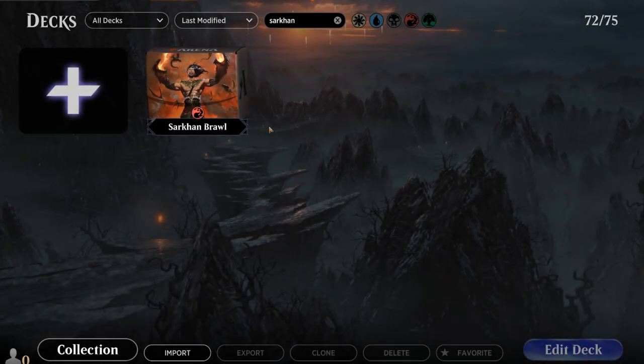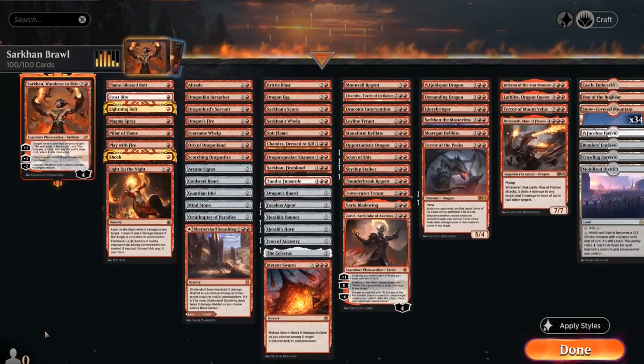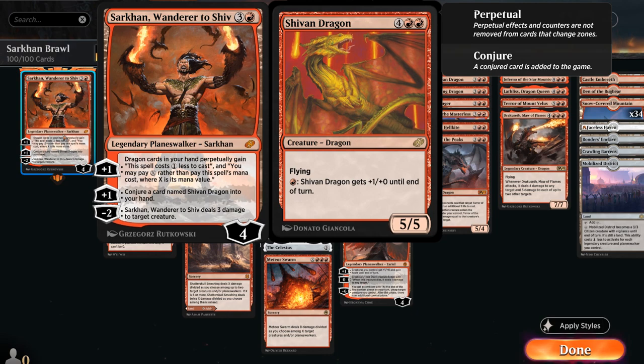Hello and welcome to another Historic Brawl gameplay video. Today we're taking a look at a mono-red Sarkhan, Wander to Shiv Dragons deck featuring the 4-mana Planeswalker from Historic Jumpstart with two plus-one abilities. The first says dragon cards in her hand perpetually gain the ability to cost one less to cast, so even if they get bounced back to her hand they will still have that mana discount. The second part of that plus-one is not super relevant in a mono-red deck.